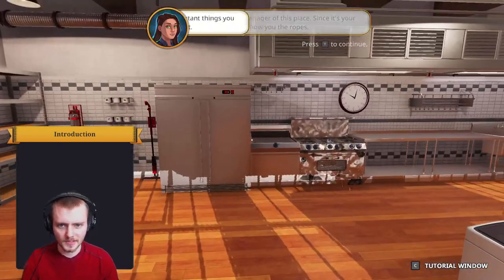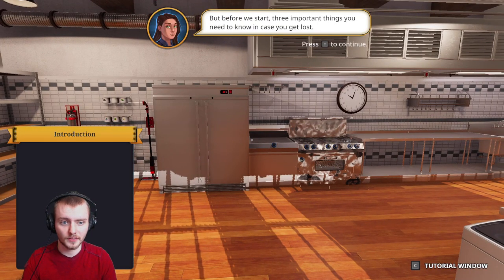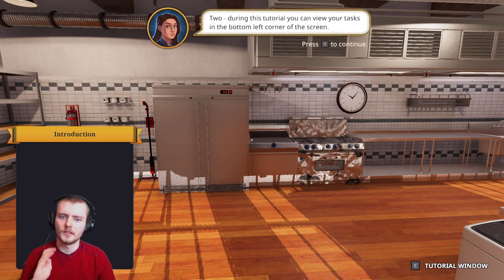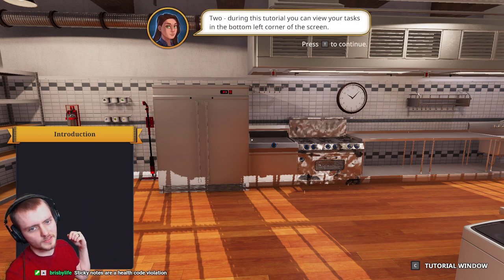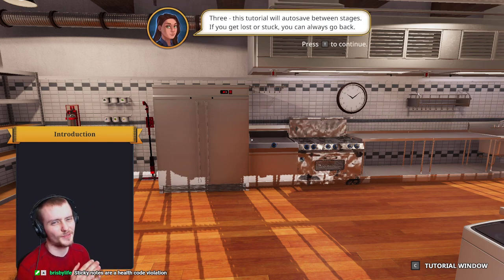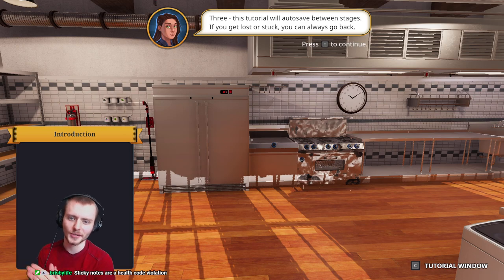I'm the new manager of this place. Before we start, three important things you need to know in case you get lost. Why would I have a press T to continue if it continues automatically? First, button bindings and hints are displayed in the bottom right corner. Two, during this tutorial you can invest and test in the bottom left corner. Sticky notes are a health code violation? Yeah, it's all that sticky goo.